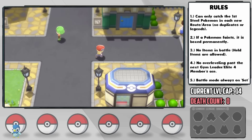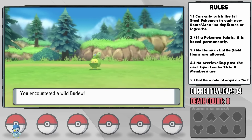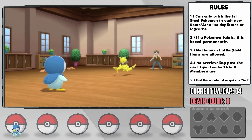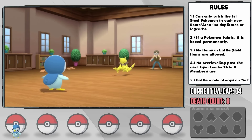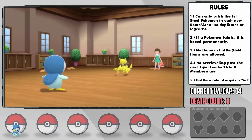After messing around in Jubilife City for a while, we grab the Quick Claw and head north for some special attack EV training against Budew on Route 204. The training was much needed, as let's not forget about the kids in the trainer school with Abras that have Charge Beam. The first one got a special attack boost, but we'd leveled up just enough to clutch it with 5 HP left. The second trainer's Abra actually outsped us, but we got a miraculous crit to save us.